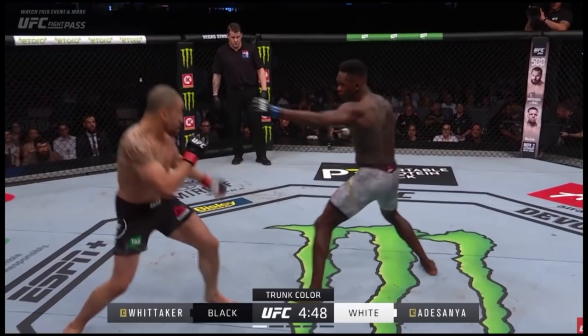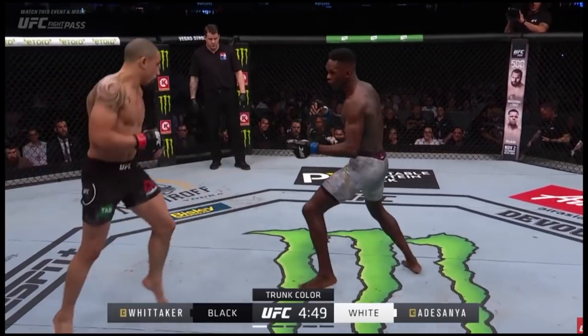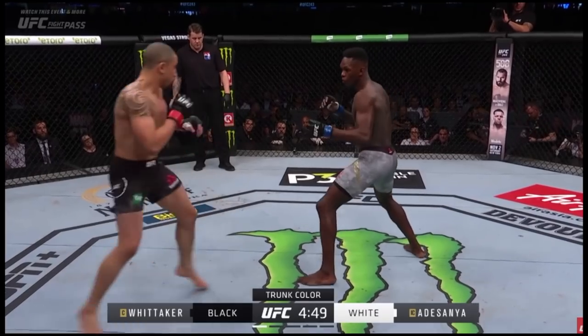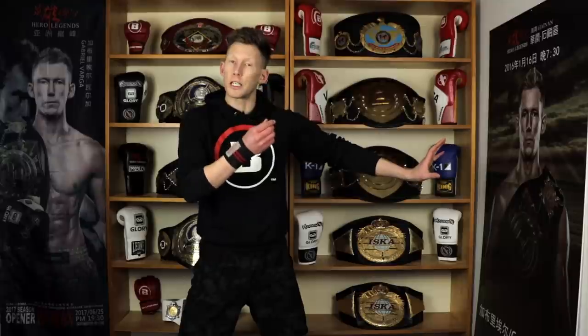The first thing I want to point out is something that Israel Adesanya does in the first round — a setup which is very dangerous to fall into. What Izzy does here is he just gives a little fake, just a little twitch, which makes Whittaker jump backwards. From there, the space between them is very substantial. Izzy knows he is very safe in this position, so as soon as Whittaker goes on the attack, Adesanya is able to just back up because there's so much distance created.